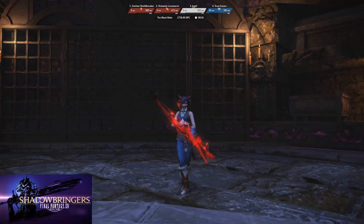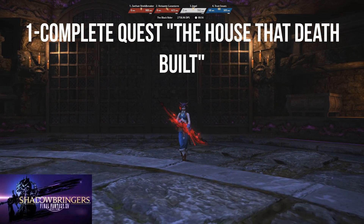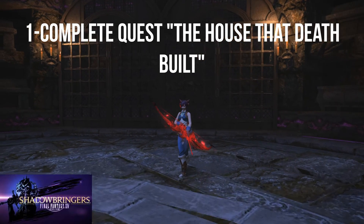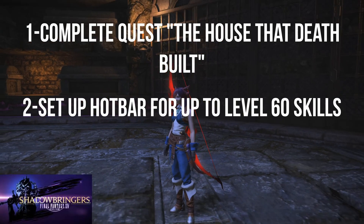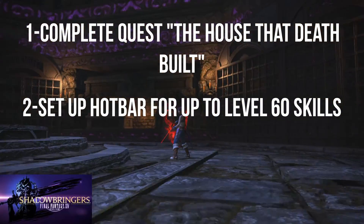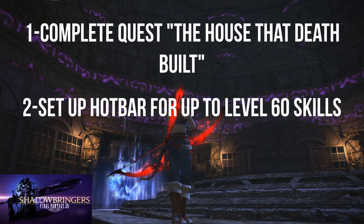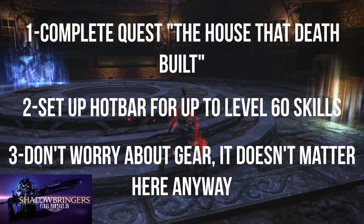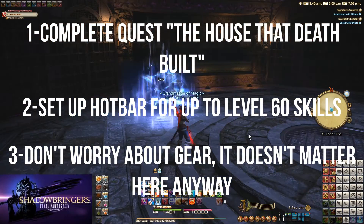First things first, in true Final Fantasy fashion there's an unlock quest to complete. It's called The House That Death Built, and we're going to need to have that done before we can access Palace of the Dead. We're also going to want to have our hotbars set up for skills up to level 60. Palace of the Dead has an independent level and gearing system, so we will be using skills up to level 60 even if your character is level 1. Don't worry about your gear — separate leveling and gearing system, so none of that stuff even matters in here.